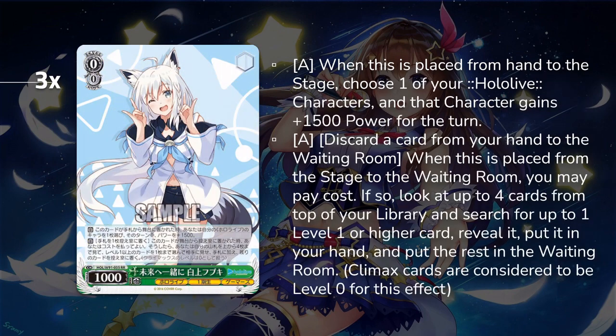Next we have three copies of the Fubuki. On play, it pumps 1500, which is relevant in this deck — you need to help your Mikos get reverses, so this is one way to power pump. On death, it's ditch one, look at top four, choose level one or higher, and put the rest in the waiting room. It helps guarantee you're getting those Mikos in hand and helps you mill through your deck. It's a cherry profile, which is never bad, especially in a deck where you're looking for specific combo pieces very early.